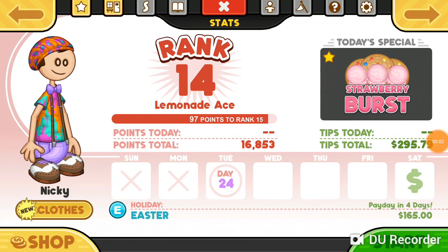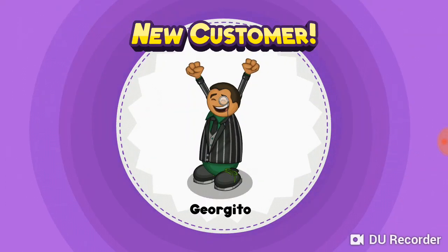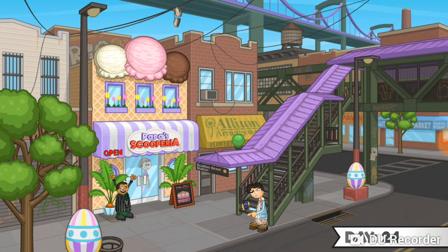Hey guys, so we're going to continue on with Papa's. Let's get started. So we unlock Giorgito, and that's it. I thought we were unlocking the ingredient, but that's not the case.